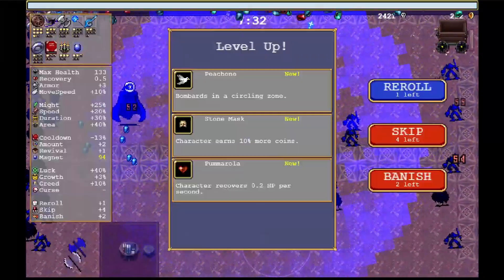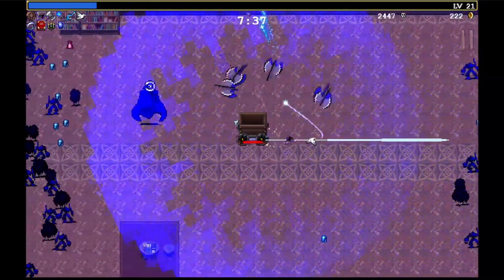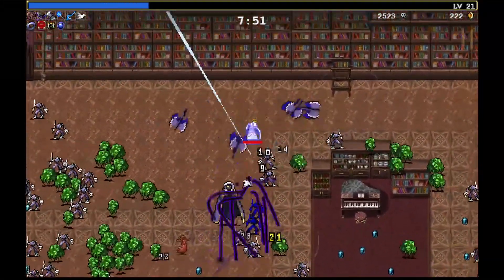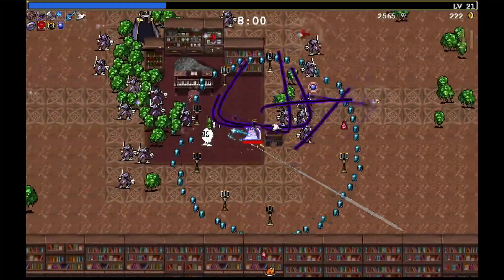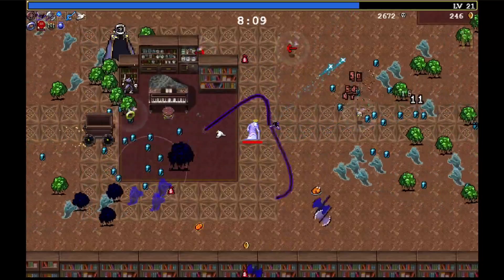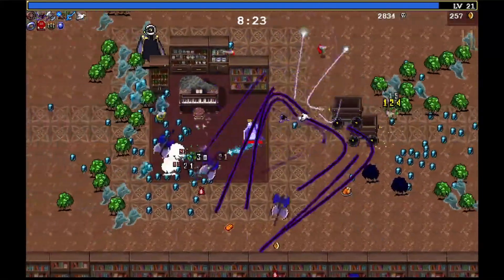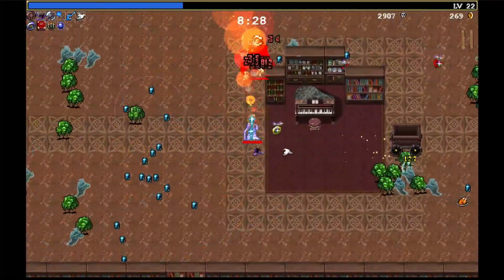I do like that the stopwatch actually does stop it. I'm gonna take Peach Ones because we can at least evolve it with the Ebony Wings. So I can just kind of sit here as long as he's not able to get to me. Feeling less of a need to go for it now.